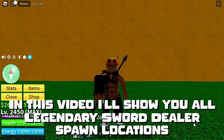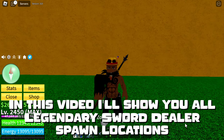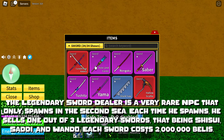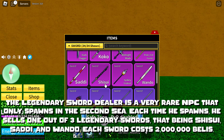Hi buddy! In this video I'll show you all Legendary Sword Dealer spawn locations. The Legendary Sword Dealer is a very rare NPC that only spawns in the second sea. Each time he spawns, he sells 1 out of 3 Legendary Swords, that being Shisui, Sati, and Wondo. Each sword costs 2 million belus.